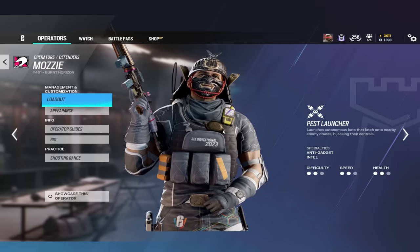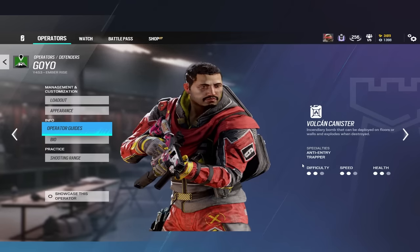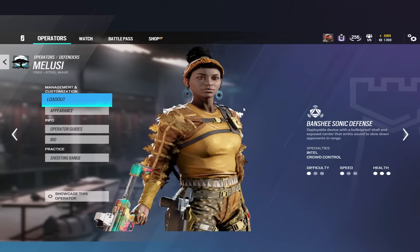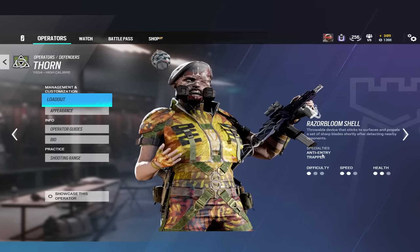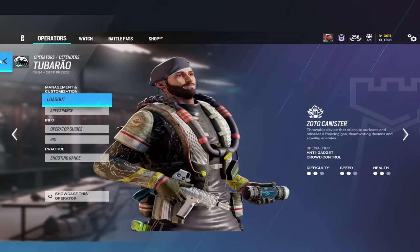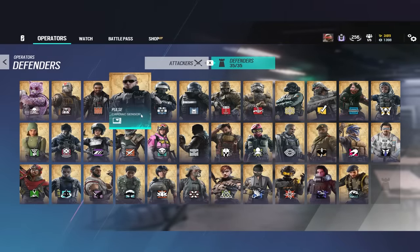Mozzie had an ACOG and they were going to give it to him but then took it away last second. Goyo has an ACOG on his Vector now. Wamai has an ACOG specifically on his MP5K. Malusi has an ACOG, although they might be taking it away from her as well as Mozzie. Thorne had an ACOG and they took it away, but they're talking about bringing it back — they're really indecisive. In terms of defender ACOGs, that's about it; no one else really got them.